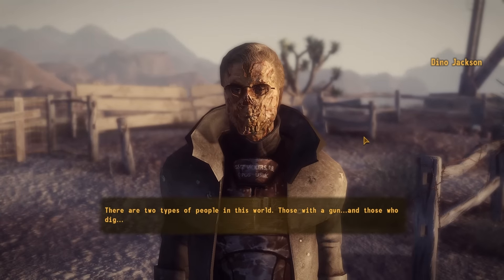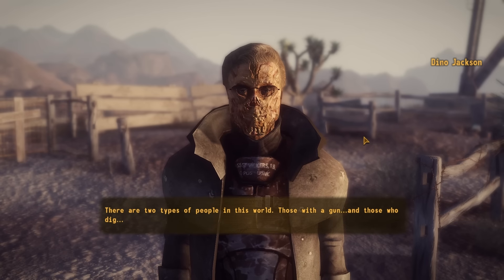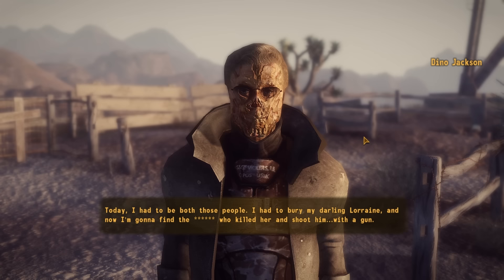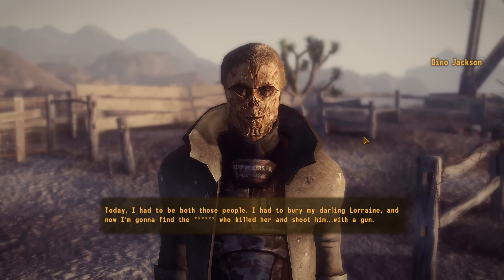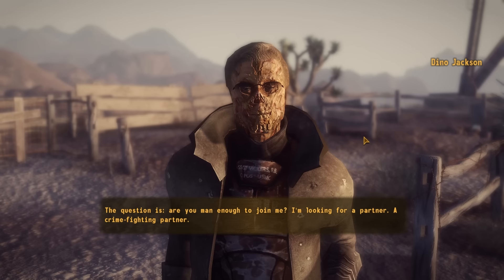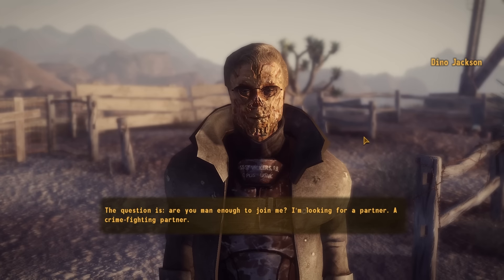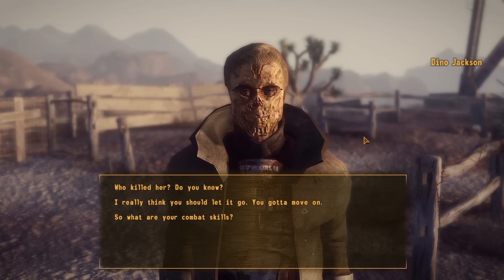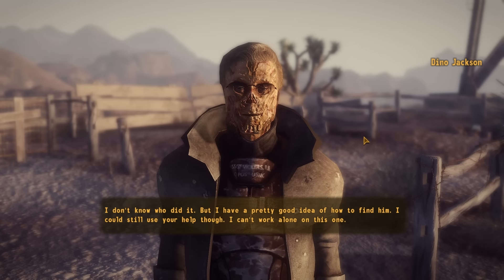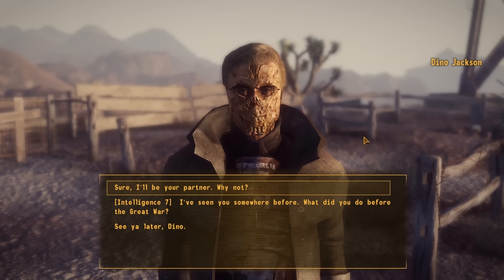Talking to Dino Jackson: 'There are two kinds of people in this world — those with a gun, and those who dig. Today I had to be both. I had to bury my darling Lorraine, and now I'm gonna find the guy who killed her and shoot him with a gun.' He's looking for a crime-fighting partner, and after learning he's part SEAL and a former action star, I agree to join him.